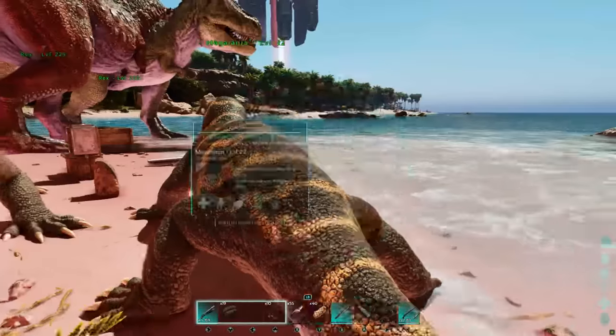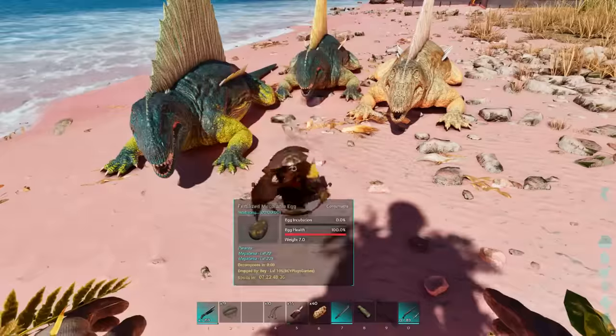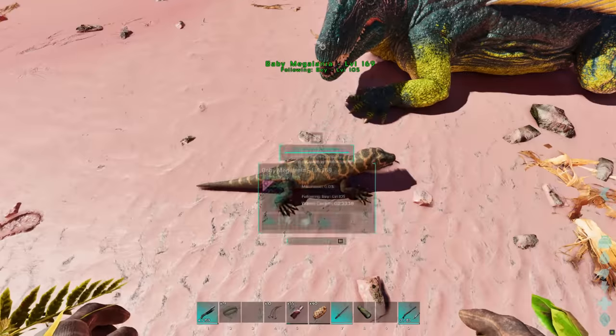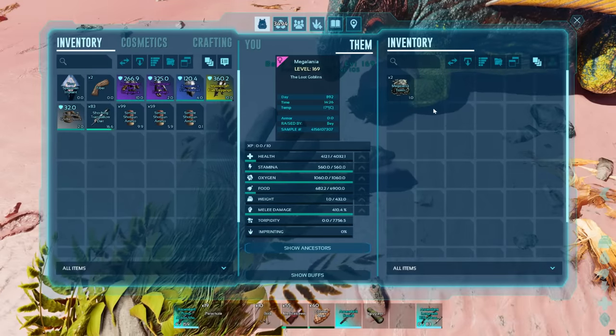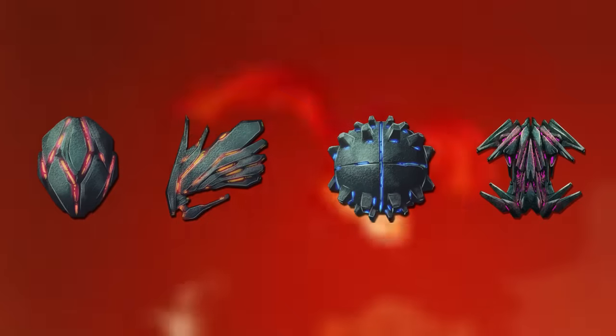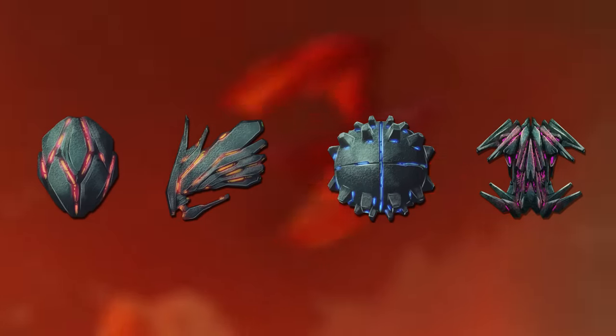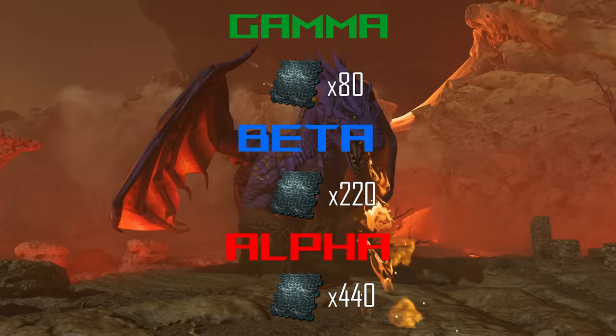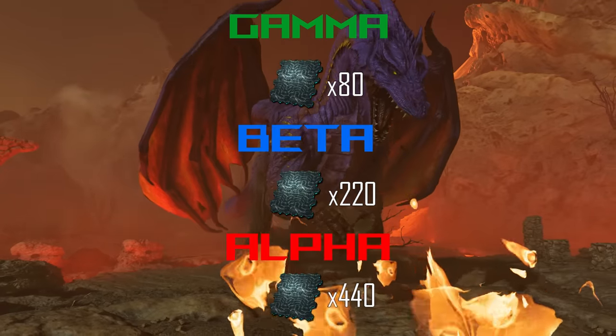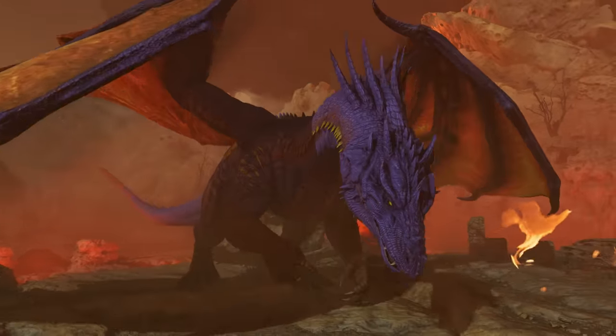If you tame a mating pair of megalanias, every time you pop up babies they will include two megalania toxin in their inventory, which is extremely useful. These requirements are the difference between day and night when comparing the dragon boss requirements — the dragon boss requires four artifacts, two of those being the hardest snow cave and the hardest underwater cave. The dragon does reward the most element per difficulty, but it is a far more difficult boss fight. If playing in a tribe, it's probably the one to run.